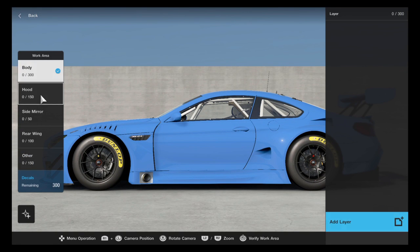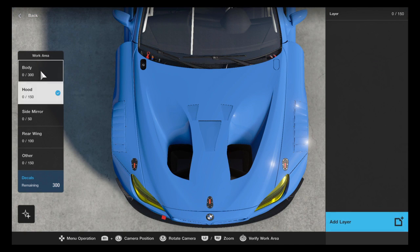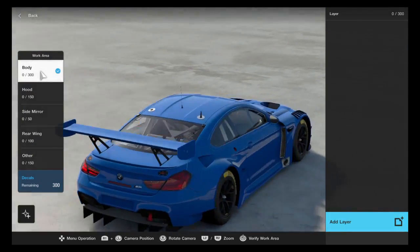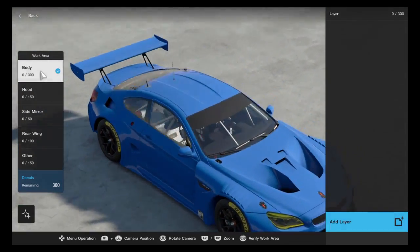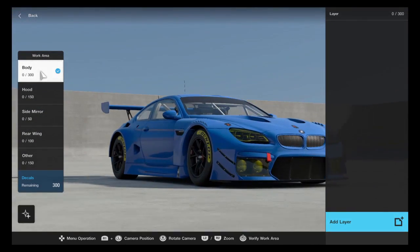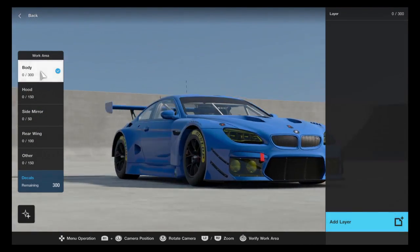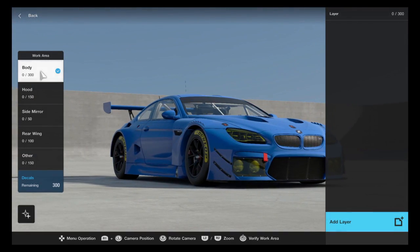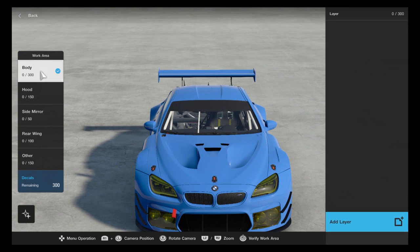Let's go on to the decals. We can choose our work area — we'll go with body. One weird thing about body versus hood: the whole body lets you make a decal that goes around the entire car — front bumper, sides, rear bumper, up onto the roof. But for whatever reason, the hood is a separate area and you'd have to switch to that. That kind of threw me off when I was doing my Dark Dally GT3 car.